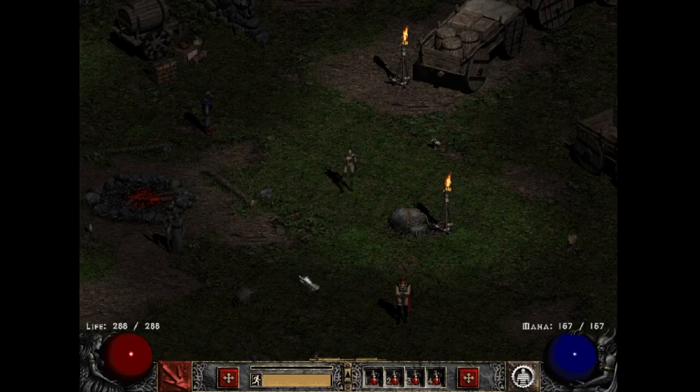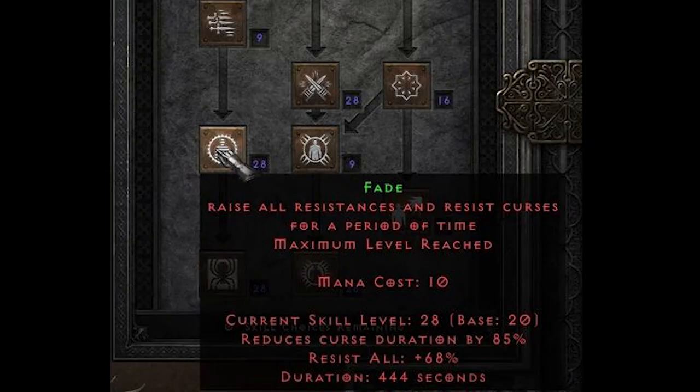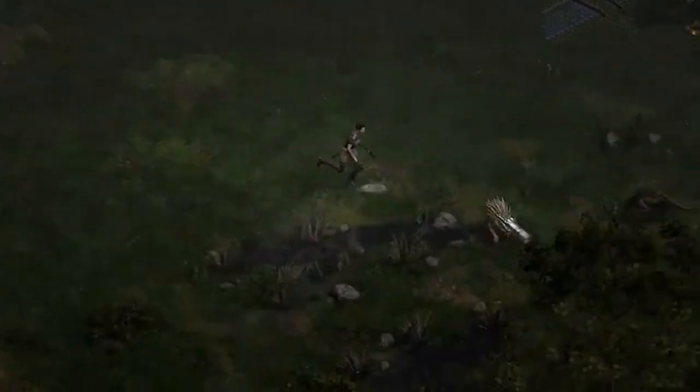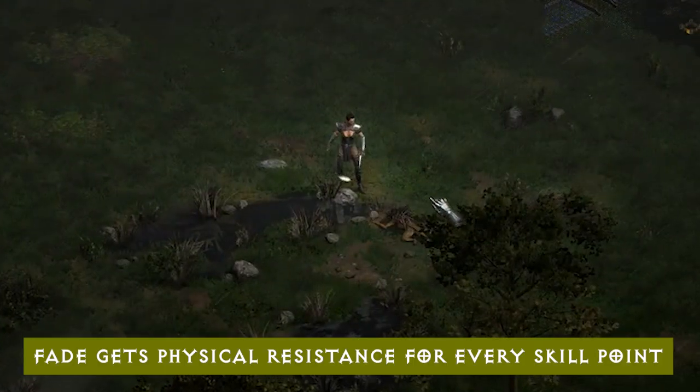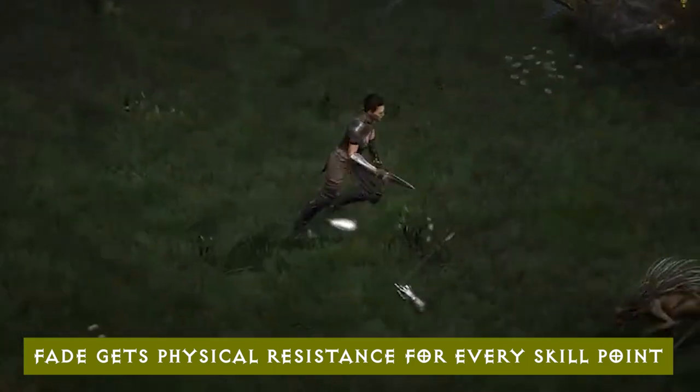The Assassin's skill Fade has a hidden bonus for physical resistance. It doesn't show on your skill or on your character screen, but you get one percent physical resistance for every level in Fade, and it goes up to a cap of 50 percent.